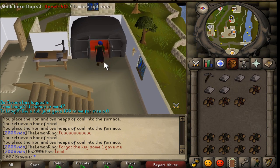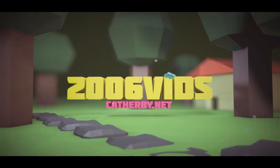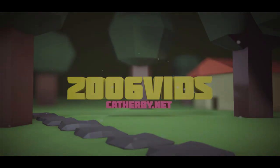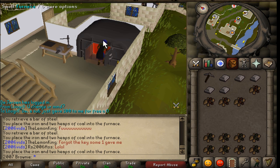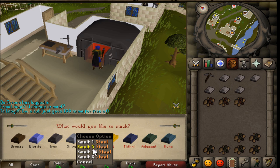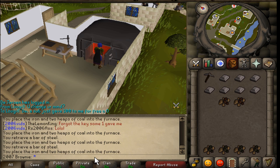Hey guys, Brian here and welcome to Rhoads 99 Construction. At the moment I'm just making steel bars for my kitchen because pretty much everything in the kitchen requires steel bars. I've also bought 20 bolt cloths so when I go back to my house I'll be able to pimp it out a little bit. So I'll resume when I get there.